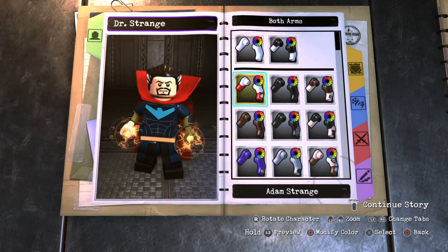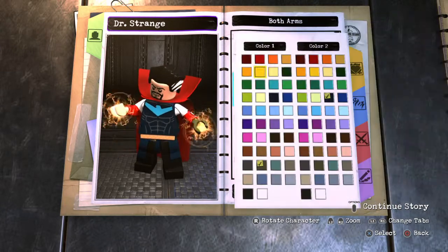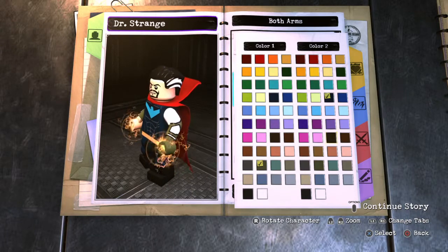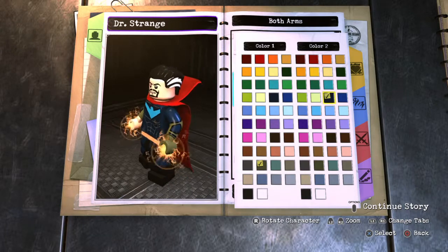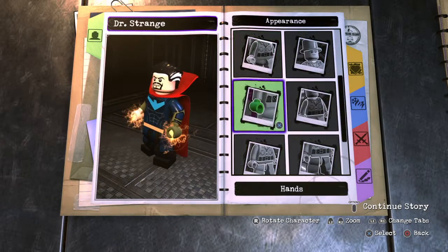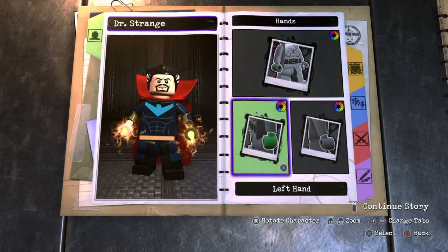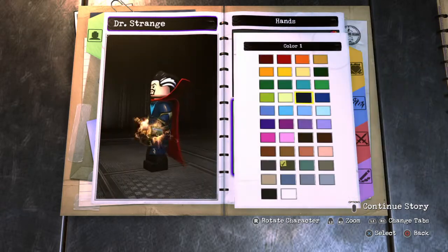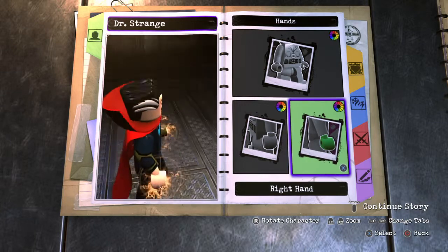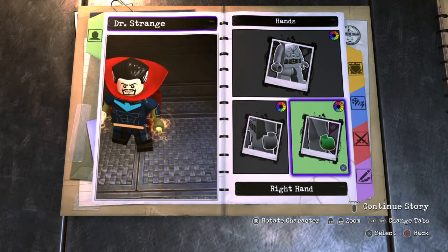I chose Adam Strange — yeah, that's kind of a strange thing, okay I'll stop. First color: gold. The dark blue matches with the shirt. He wears golden gauntlets, so in the first Doctor Strange movie the left hand is gonna be gold to mimic the ring he has — the Sling Ring. I was planning on giving him a green lantern ring, a yellow-to-green ring, which would work perfectly for him.